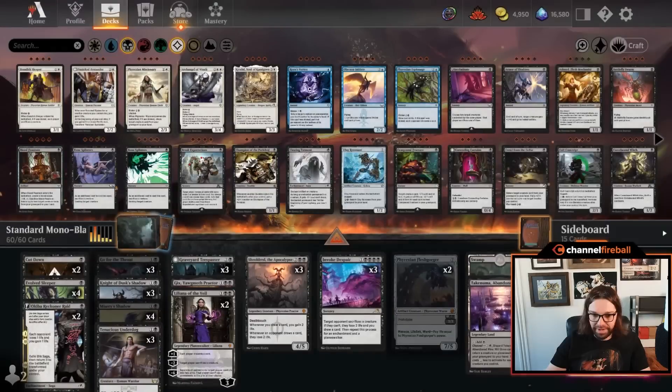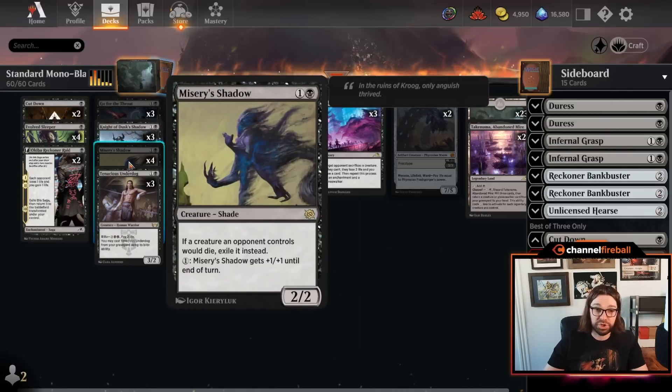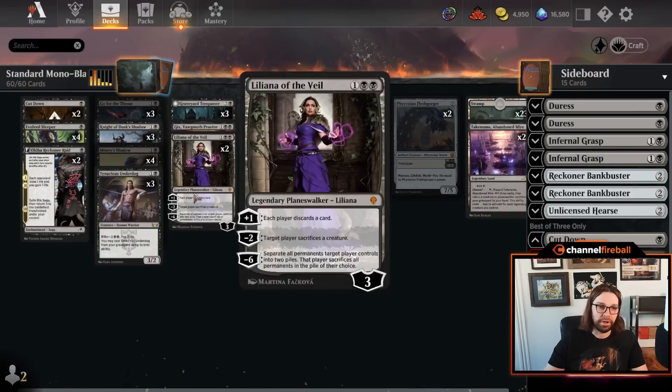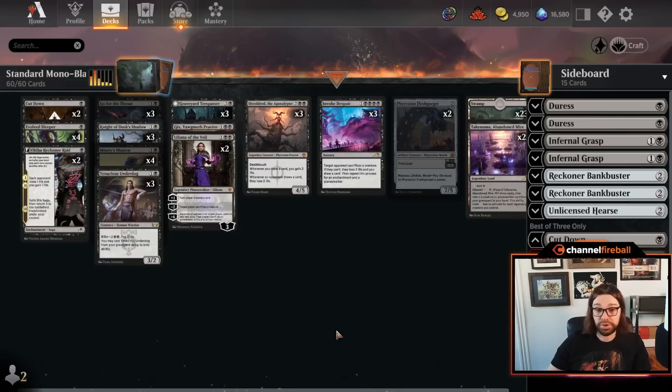Speaking of decks we liked in the previous format, I was already a big fan of Mono Black Midrange, and it's gotten some new weapons with Brothers' War. Coming in at number seven, the highlights are Phyrexian Fleshgorger and Misery's Shadow, which are really sweet scalable threats you can cast early but that also maintain their value into the late game. Go for the Throat is generally an upgrade over Infernal Grasp, at least for the way the metagame looks right now. Just a good deck that got better in the new format — something I would definitely be going towards if I had a Standard tournament coming up.